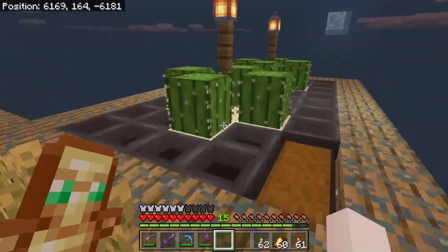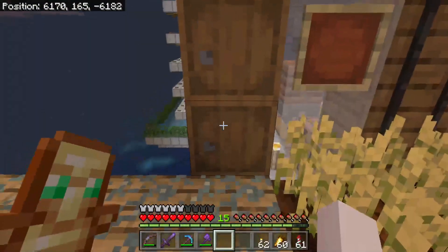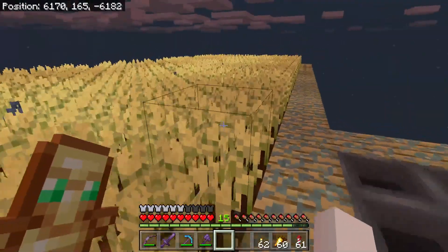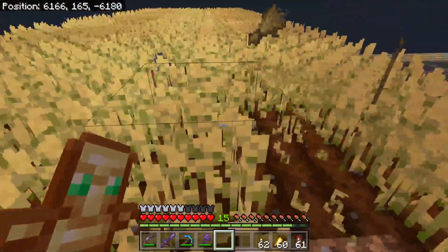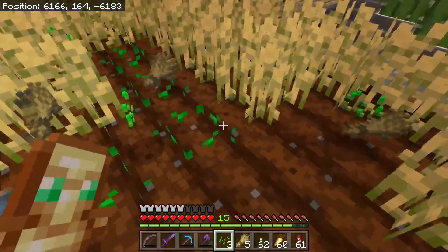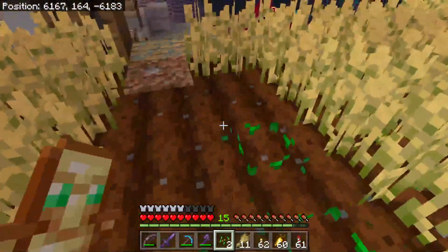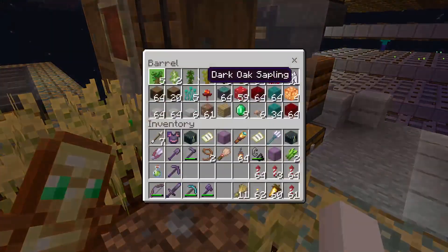So the things that I've got on this particular farm: I've got a Cactus farm, and I've got wheat here that I've been growing. So before I AFK, I will pick all the wheat and then re-plant it. So while I'm AFKing, the wheat is growing back.